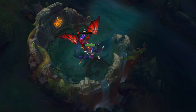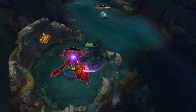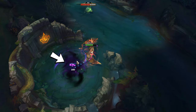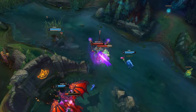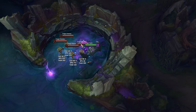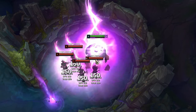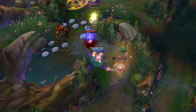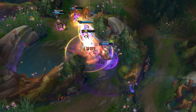After you level up your ultimate, if you kill an enemy champion, dragon, rift herald, or baron, they will drop a Void Coral. But if you haven't attacked the target before it dies, it won't drop a Void Coral. When you pick up the Void Coral it will deal damage to nearby opponents — the damage will be the same for all opponents. Also, when you pick up the Void Coral you'll heal yourself and be able to continue fighting in teamfights.